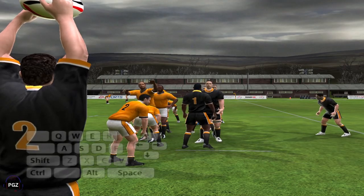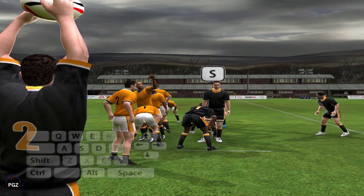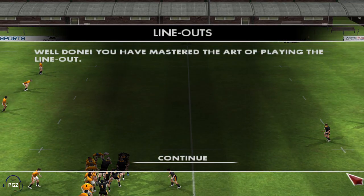Let's take a look at how the line out is played. When the opposition has put the ball out of bounds over the touch line, your team is given possession at the line out. Your team then has the task of throwing the ball back into play to retain possession. There are three lengths of throws that can be used in the line out formation. Press the S key to perform a short throw to the front of the line out, or press the E key to perform a longer throw. You timed the jump to perfection and he got his hands on it — fantastic.